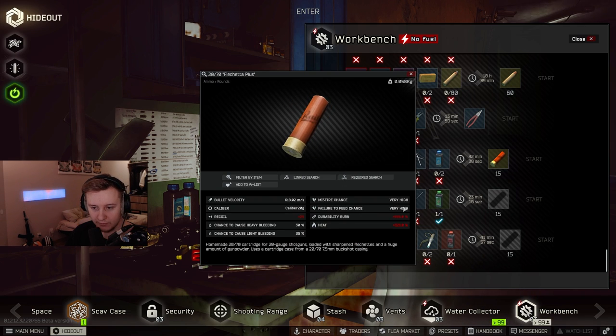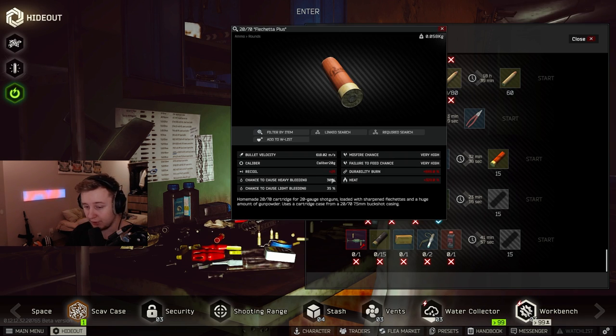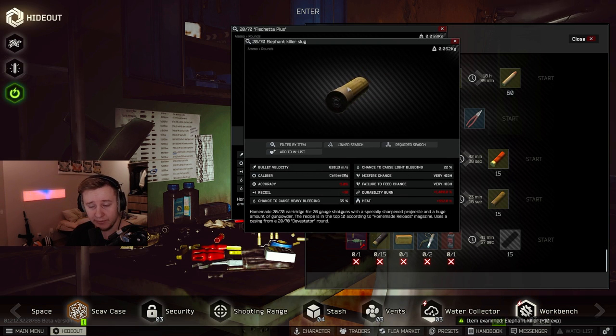As you can see, the first shell is Flechette Plus, which has 25% additional recoil and burns your gun as well. I assume it's going to deal a lot of damage or have high penetration — I'd love to see the stats for those shotgun shells. The second one is the Elephant Killer Slug.